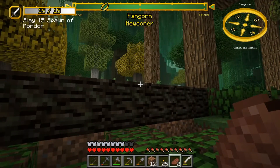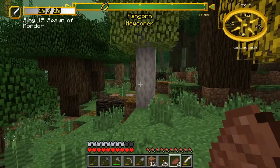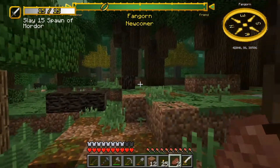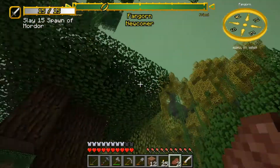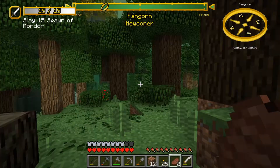We have high enough Fangorn alignment right now so that if we cut down a tree, we will lose alignment but we won't become an enemy — which is very, very important, because I do not want to be an enemy of the Ents. They are actually very tough to fight — they're just tall. They're not as tall as I thought they'd be; I thought they'd be a lot bigger. Ents in the book were described as being as tall as trees, though not as big as these massive ones. They're only like four blocks tall.